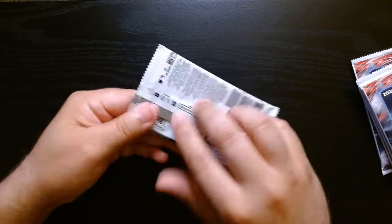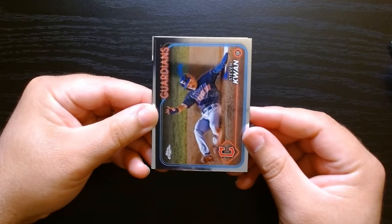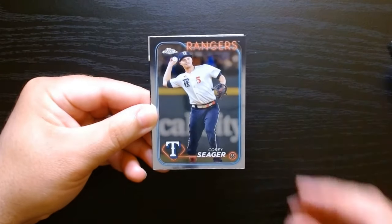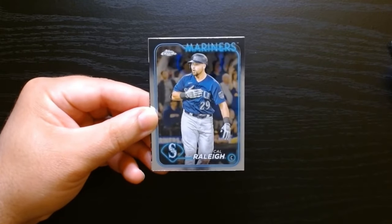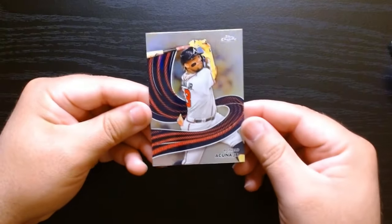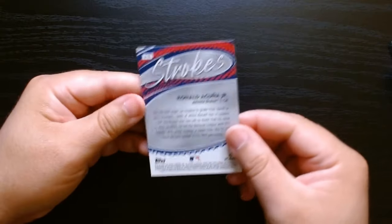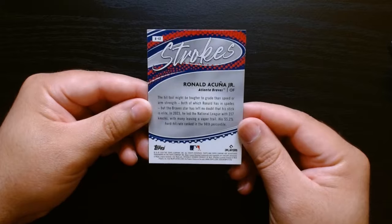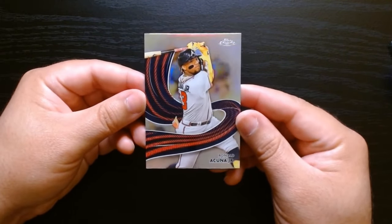Third pack, let's get it. Steven Kwan, who's been killing it — his average is through the roof. Corey Seager, that's a nice looking one. Carl Riley. And hey, we got our first insert — Ronald Acuna. Strokes of Ronald Acuna Jr. That's a good looking insert, I like it.